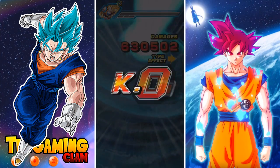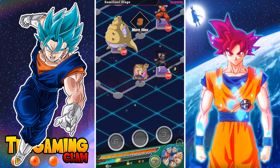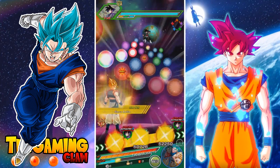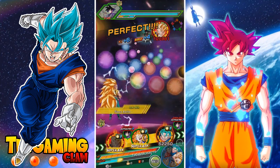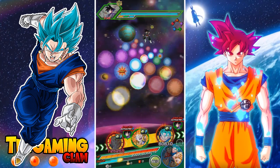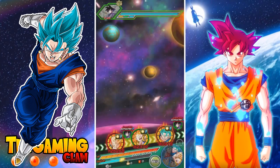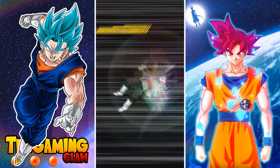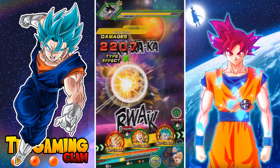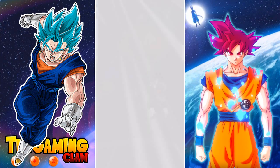Now moving on to Goku Black, which is going to be very interesting. The thing that bothers me the most about this event in particular is that he does have a high defense and he can attack super hard in return. I am relatively confident here, but I am running out of Bulma items. I'm going to have to put my Vegito Blue on the last slot unfortunately. We have Vegito next turn, we have Super Saiyan Blue Kaioken, so potentially we could take him out first turn.